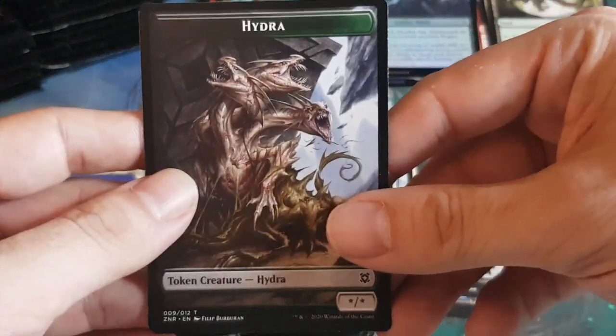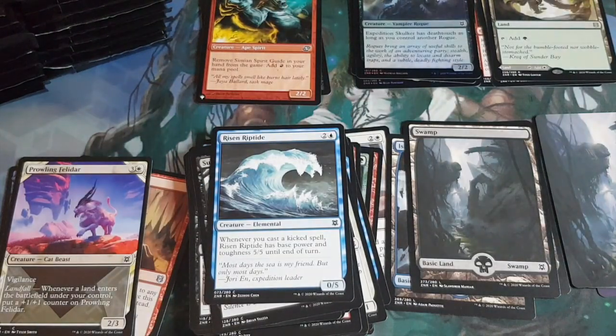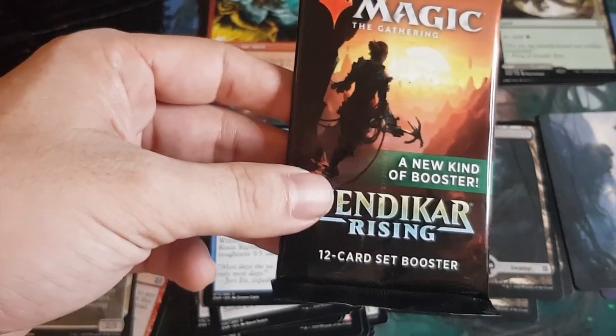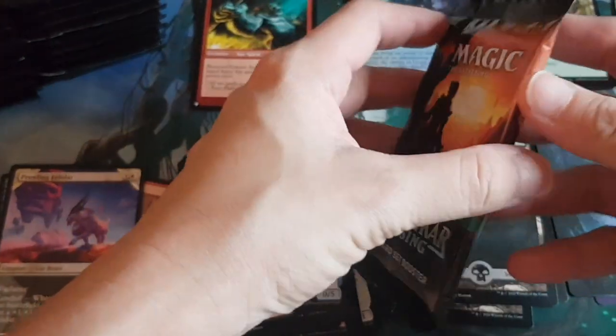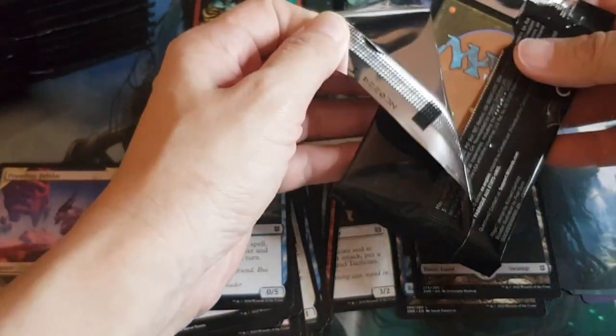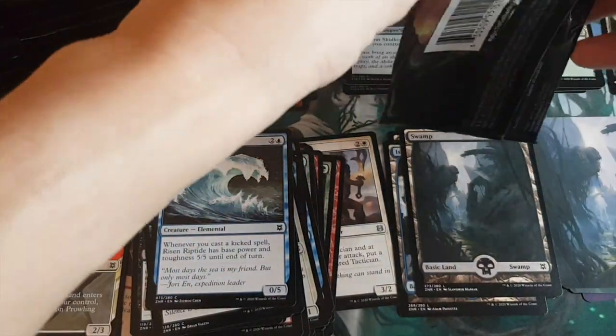We've got an Expedition Skulker for our foil and a Hydra token. Now I'm going to get Monica to crack some packs. Come on, give it a go — bust it open! This is pretty fun.